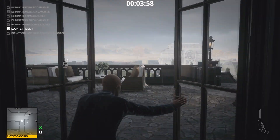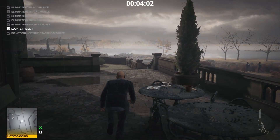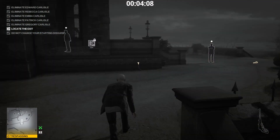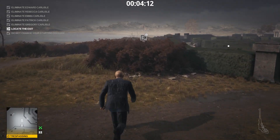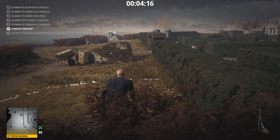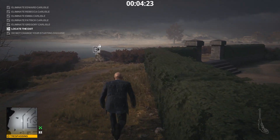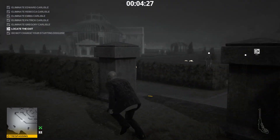Put her in the stash over here — wardrobe or whatever it is. Now we can go for the exit. Don't forget: you should not change your disguise, otherwise you lose. We can go for the car or the boat — I choose the boat because I think it's easier in the suit to obtain the keys for it and get away. But if you feel you're better with the car, obviously go for it.